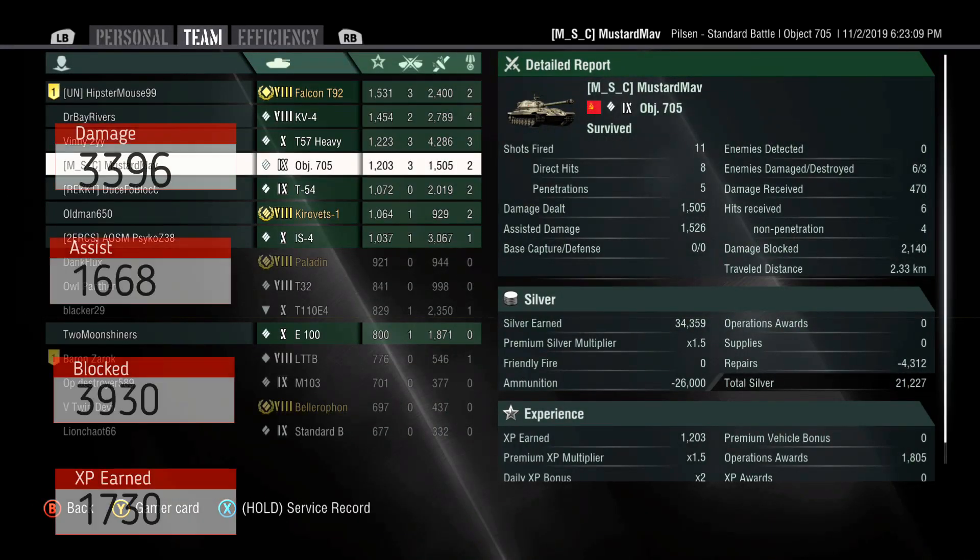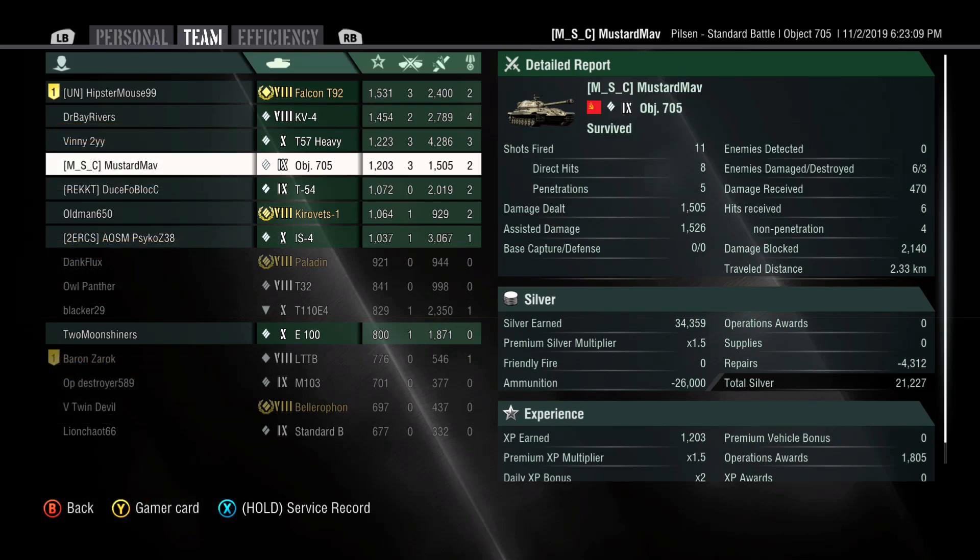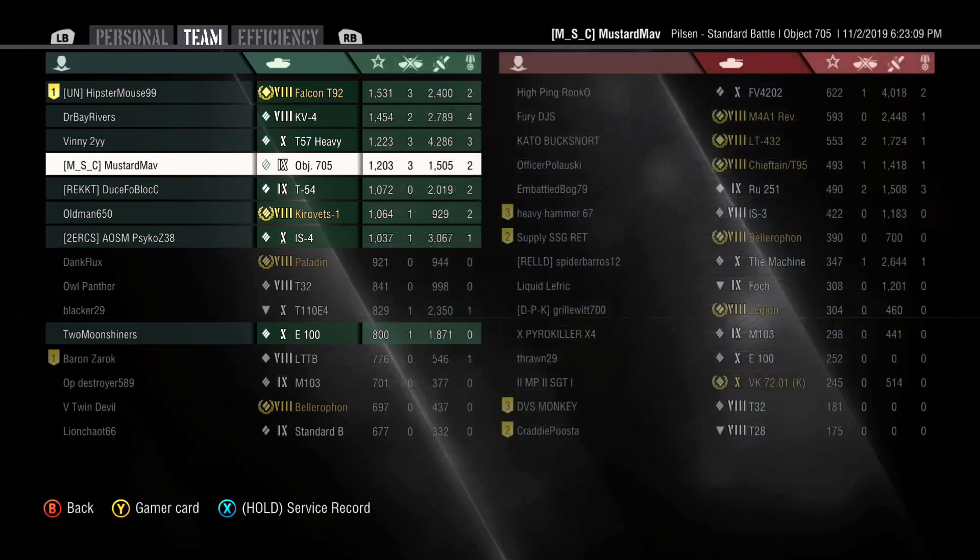Let's check out the cumulative stats — we're up to 3,400 damage, 1,700 assisted, 4,000 blocked, and 1,700 XP earned. Not bad at all. Even though we had one loss and checked out early in that first game, not terrible. Hopefully we can turn around in game three and get the 705 into the playoffs.